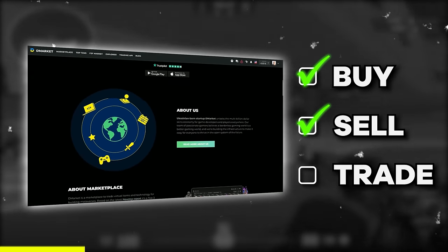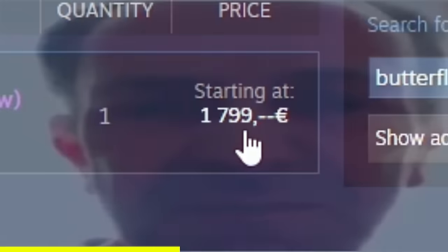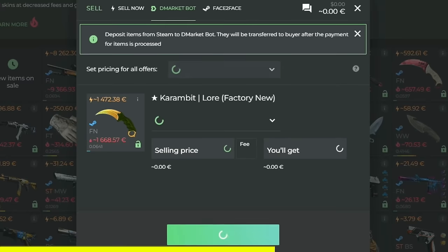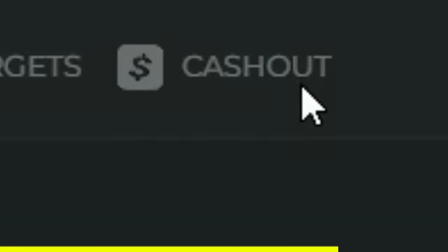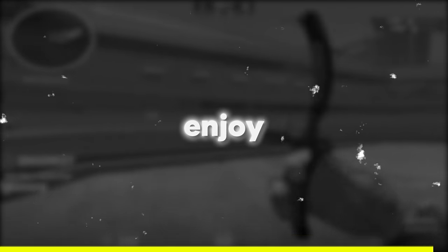Today's video is sponsored by DMarket. DMarket is a CS marketplace where you can buy, sell, and also trade your CS2 skins for real money. For example, if you would want to buy this Butterfly Tiger Tooth on Steam it would cost you 1799 euro, while on DMarket it's available for only 1.2k euro. Also if you want to sell something, the fees are as low as 2%. Plus they've got a lot of different withdrawal and deposit methods including PayPal. Make sure to check out DMarket through the link in the description and enjoy the video.